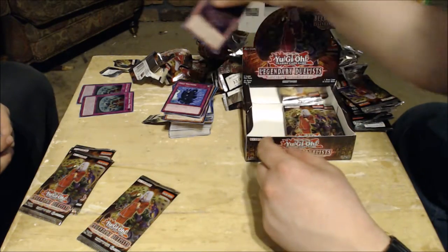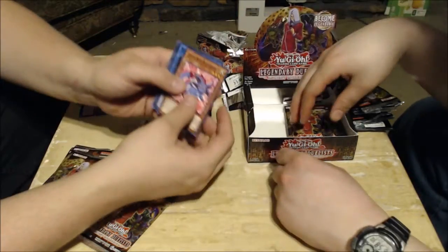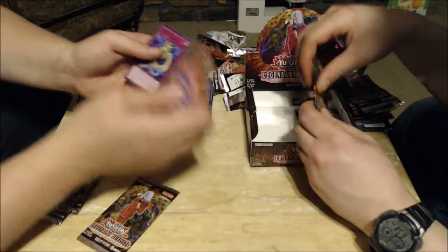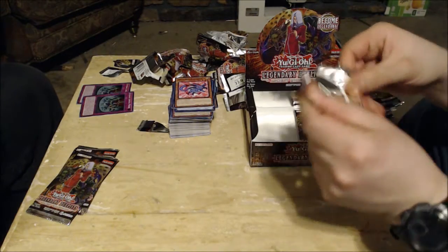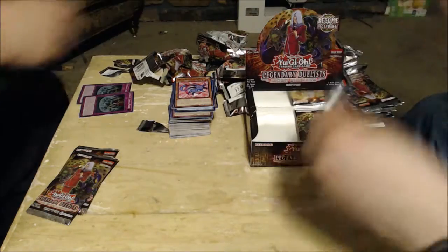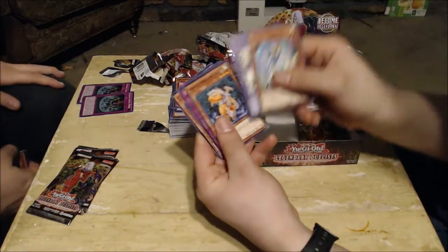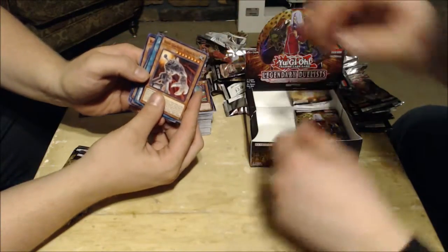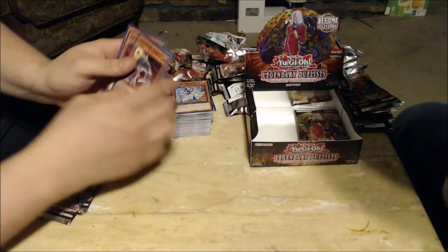For mine we got Crystal Beast Ruby Carbuncle, Relinquished, Ancient Gear Golem, Arm Dragon Level 7, and Corrosive Scales — I really hate that being a rare. Vortex Trooper, Panzer Dragon, Arm Dragon Level 3, Time Machine, and Parasite Paranoid. Then Ancient Gear Golem Ultimate Pound, Black Illusion Ritual, Pinch Hopper, Barrel Dragon, and Parasite Paranoid.